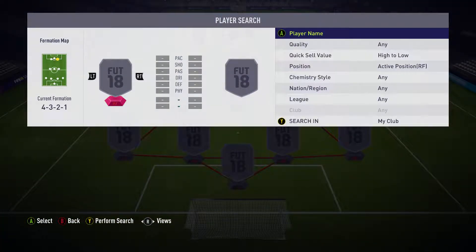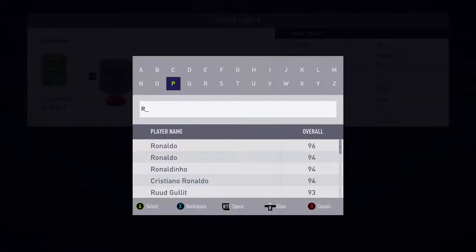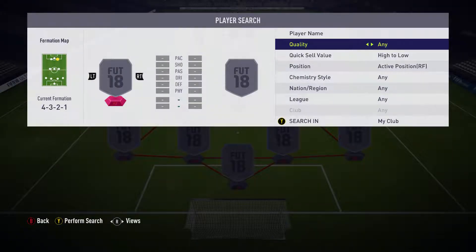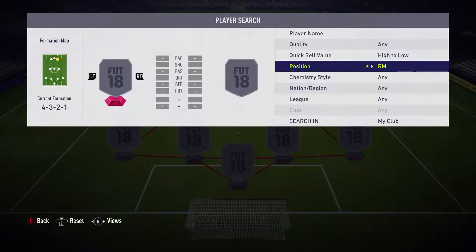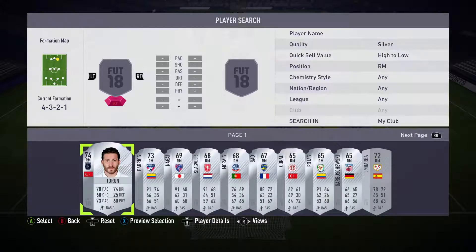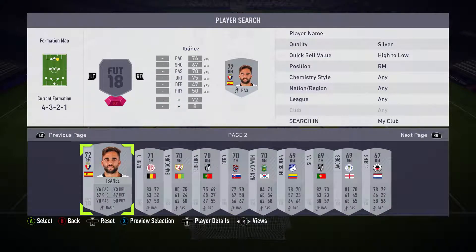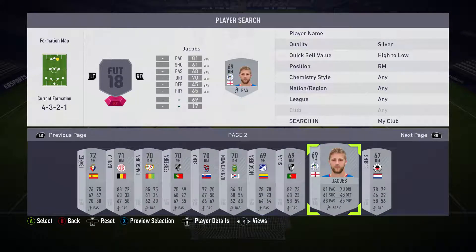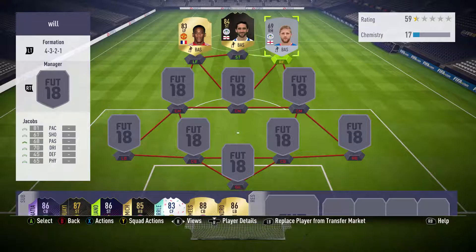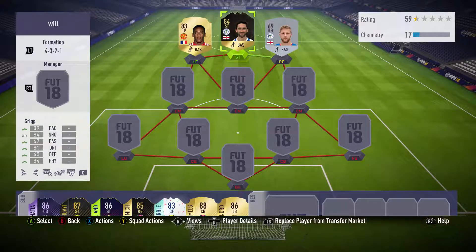Next we have a player — I initially thought it was Roberts, who plays for Wigan — but I got that completely wrong. His name is actually Michael Jacobs. He's got 81 pace, which isn't terrible, but not great stats apart from that. Unfortunately, if you want to get Will Grigg in the team, you're going to have to use Jacobs or the other option who's even worse — he's a silver. That's our front three with an average of around 85 pace across the line.